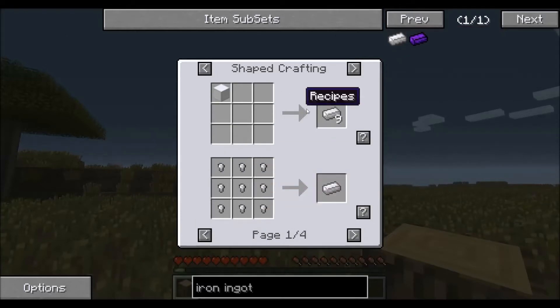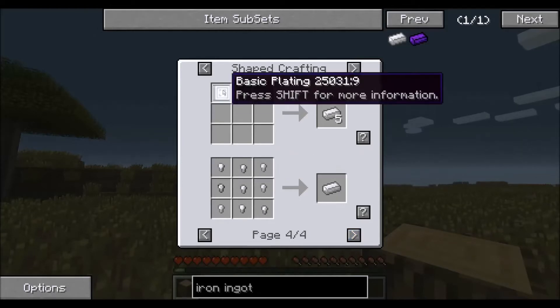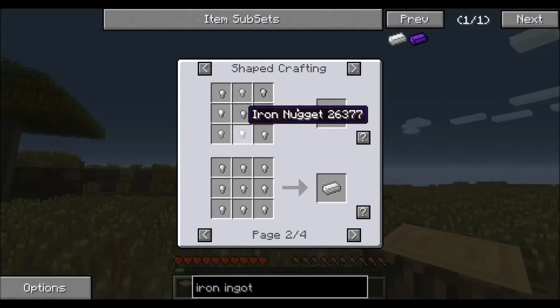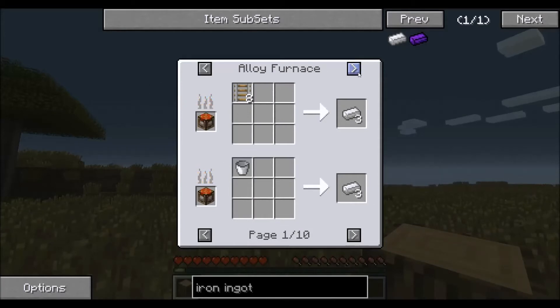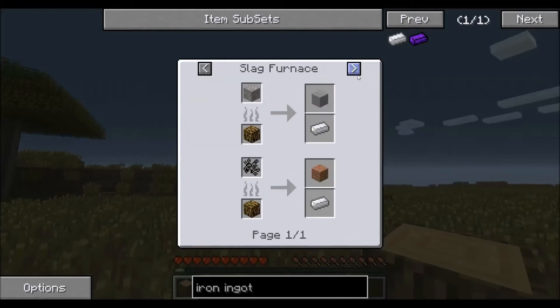This will show you all the different recipes for iron ingots. You'll see that a block of iron can turn into 9 iron ingots, 9 iron nuggets can turn into 1 iron ingot, and you can go through and it will show all the different ways to craft iron ingots. You'll notice this shows shaped crafting, so these have to be in exactly the same areas. If you go over here, you'll find shapeless crafting, smelting, alloy furnaces which we'll deal with much later, powered furnaces — all these different ways to make iron ingots.